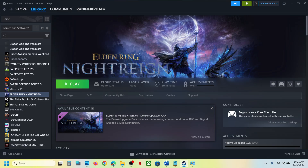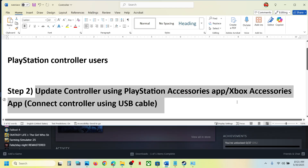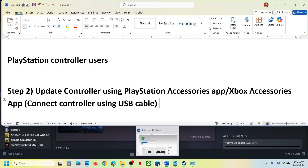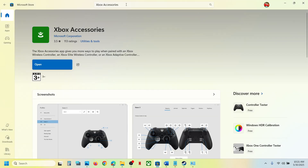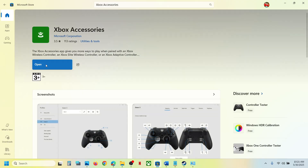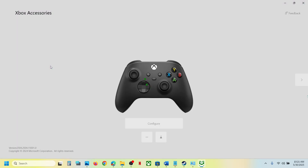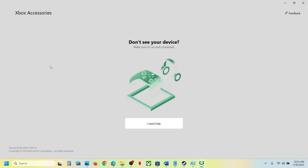If it's still not working, the next step is to update your controller using the PlayStation or Xbox Accessories app. If you have an Xbox controller, open the Microsoft Store, search for Xbox Accessories, install it, and launch the Xbox Accessories app. Once installed, connect your controller using the USB cable — you must use the wired connection.